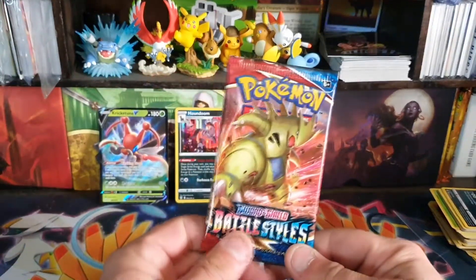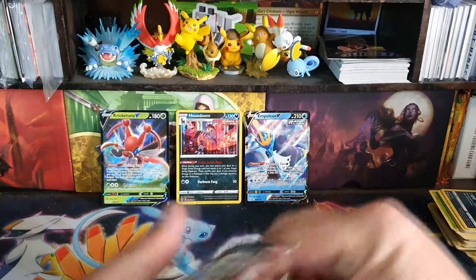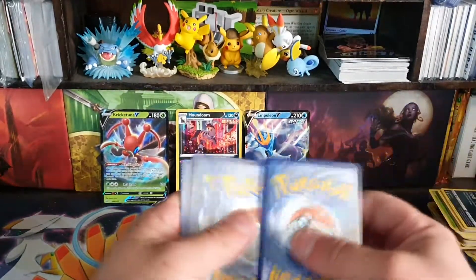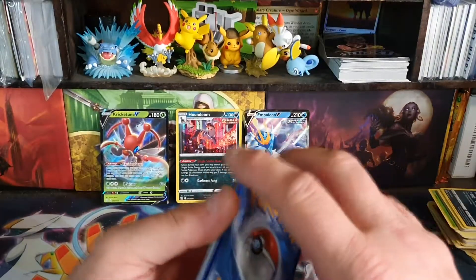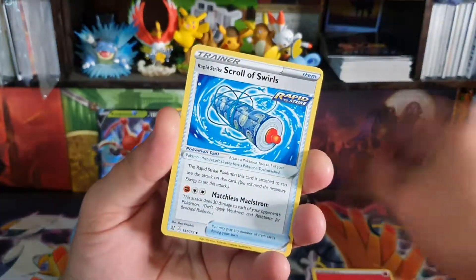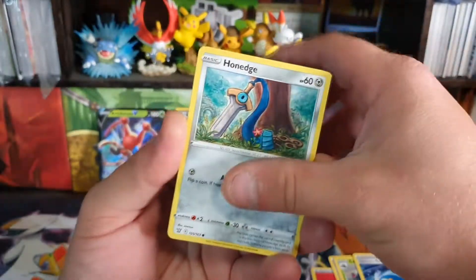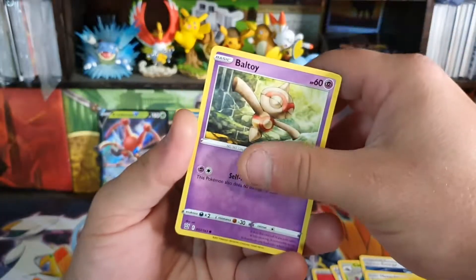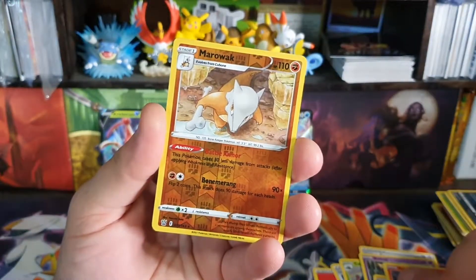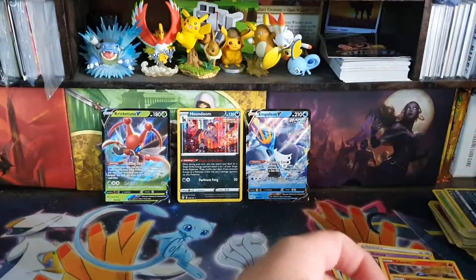Okay, we are down to the last packet. We are hoping for a full art of some kind — it would be really nice. All you can do is hope at this stage — hope for a little last packet of magic. Fire Energy, Scroll of Swirls, Cacturn, Rapid Strike Energy, Hone Edge, Electabuzz, Boltund, Gallade — the reverse is a Marowak. The rare is Stonjourner — it's a pretty trash Pokémon, and that was a pretty trash opening.